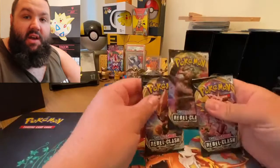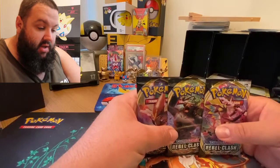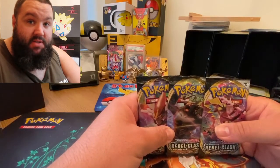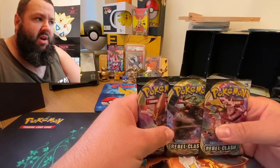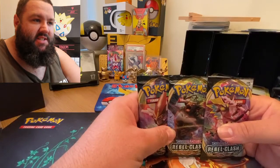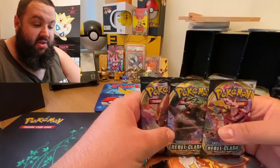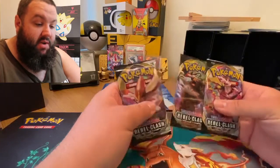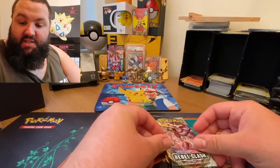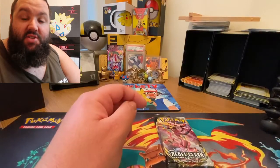So we've got three packs. A Holo Rare or a Reverse Holo Rare is one point. A V is two points. A V Max is four points. A Full Art V Max, I think, is five points. A Gold card is seven points. And that chase card — the Boss's Orders Rainbow Rare — is ten points. Their links are in the description below.